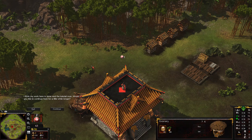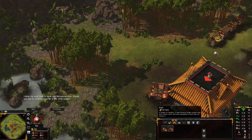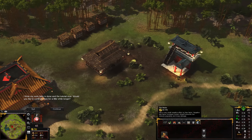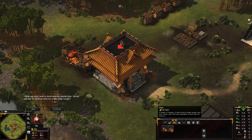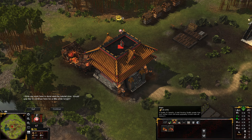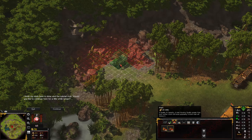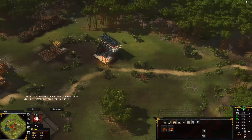Let me check the housing options. A Hovel is lower quality, but a Shack is a lot better in quality. It's interesting that they have added two different varieties of houses. Unlike Stronghold Crusader 2 where building far away from your castle reduced population efficiency, in this game it doesn't really matter where you place your houses. It's amazing that they've added that variety.